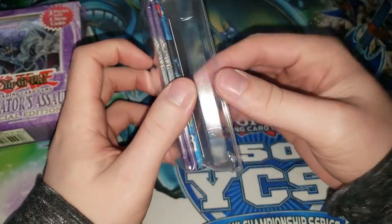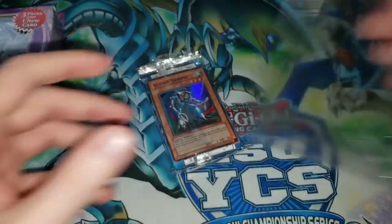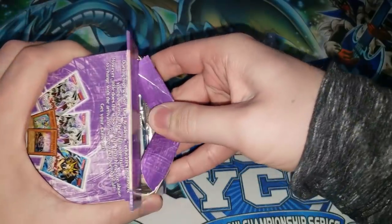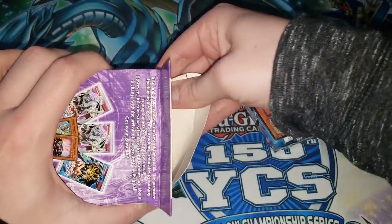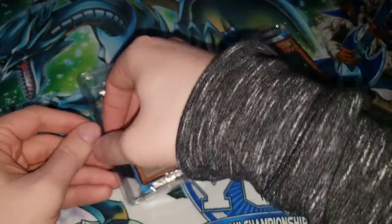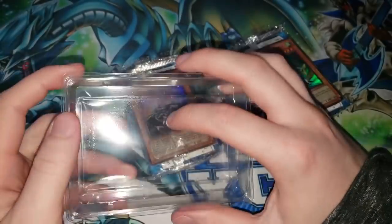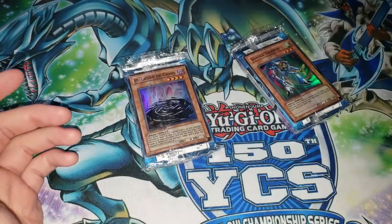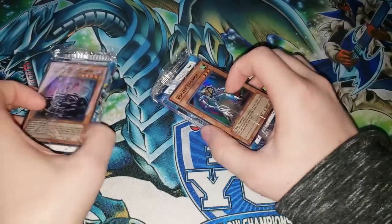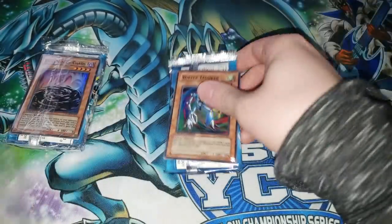The goal now that we've already pulled a secret rare is that I'd really like to pull an ultimate rare. One of the greatest things about opening old packs is that they actually have ultimate rares — in Gladiator's Assault and a lot of these older sets, you can get any card that is super or ultra as an ultimate rare. Some sets just before this even let you pull rares as ultimates, but that kind of went away because for every good rare that's an ultimate — like Volcanic Shell — you'd have ten garbage rares, which could really make or break your box.